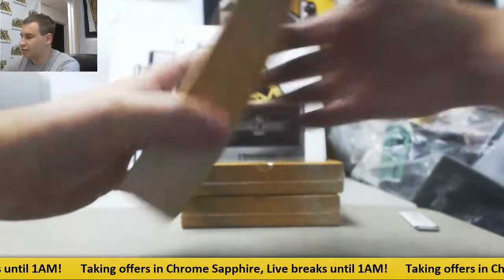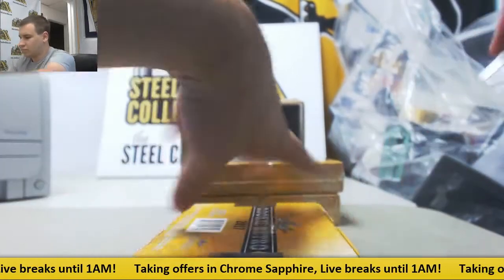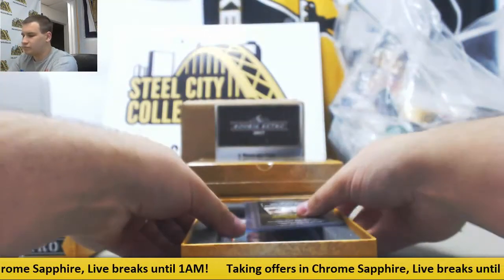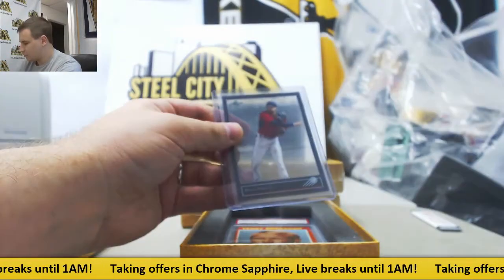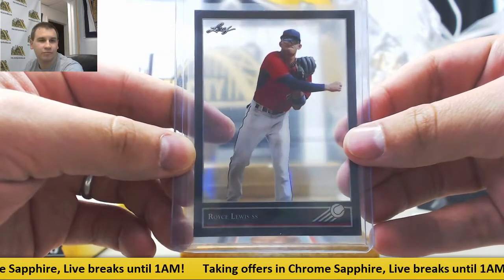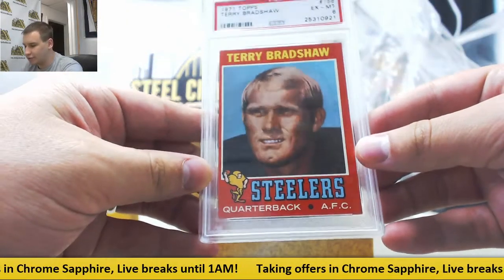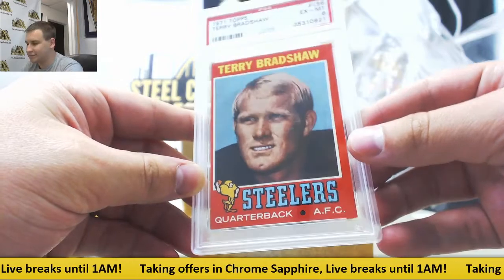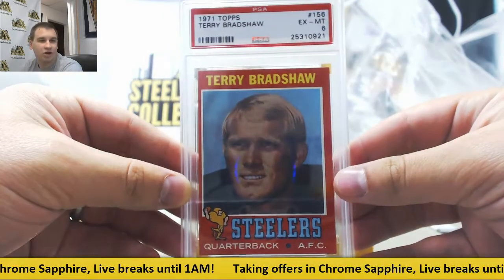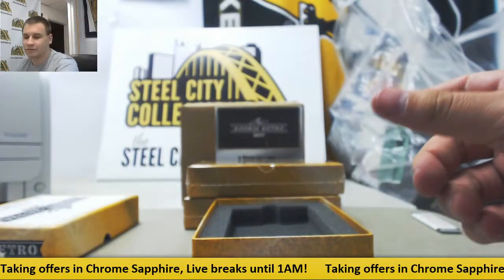Box two of case one. Your graded card is a 71 Topps Terry Bradshaw rookie. This one's an X Mint 6, probably because of the centering if I had to guess. Nice card either way. 71 Topps — very nice, I like it.